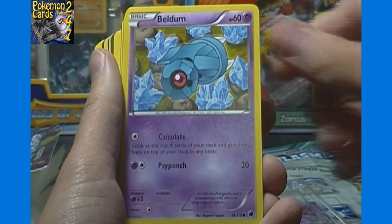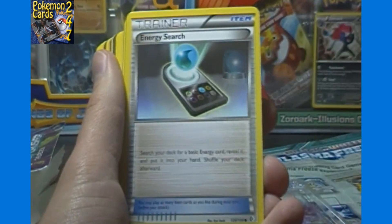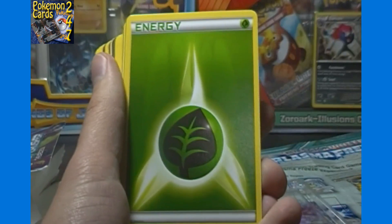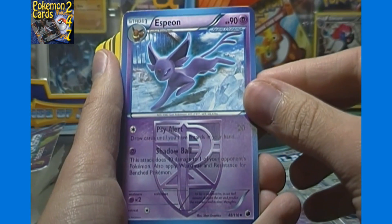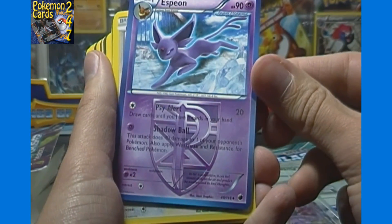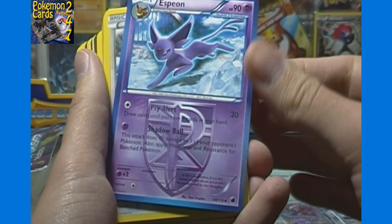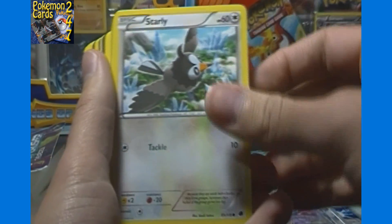Pokemon Communication, Beldum, Yamask, Grimer, Energy Search. Energy Search, Potion, and Pokemon Communication feel like they're in every theme deck. Another Grass energy, and Espeon - one of the Eeveelutions. It's got Psy Alert: draw cards until you have six in your hand and deal 20 damage, and Shadow Ball does 40 damage to one of your opponent's Pokemon.